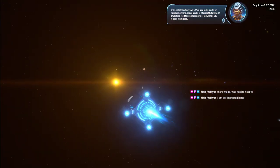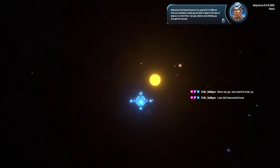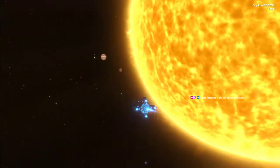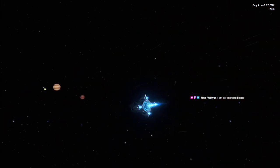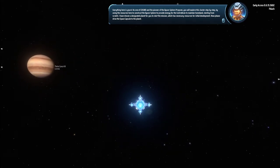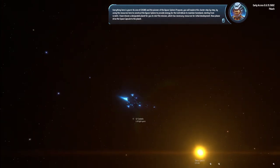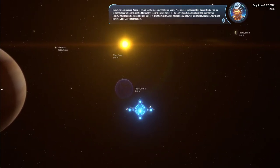Welcome to the actual universe. You may find it's different from our homeland, should you be able to adapt to the laws of physics in a short time. I am your advisor and will help you through this mission. The English is going to be a little off. Everything here is yours. As one of COSMO and the pioneer of the Dyson Sphere program, you will explore this cluster step by step. By using the resources here to construct the Dyson Sphere to provide energy for the center brain to maintain homeland, starting from scratch. I have chosen a designated planet for you to start the mission, which has necessary resources for initial development. Now please drive the space capsule to the planet.